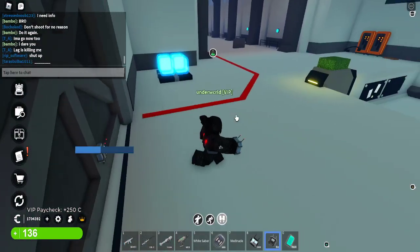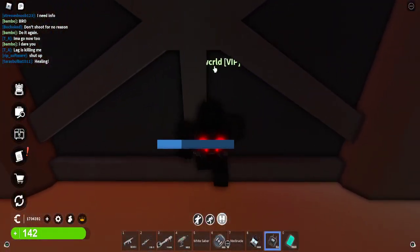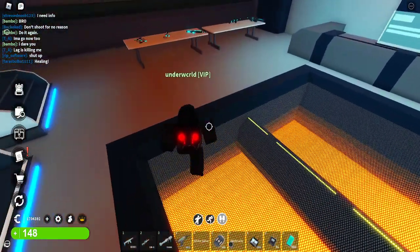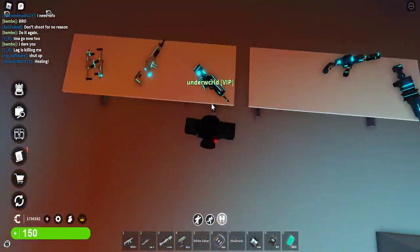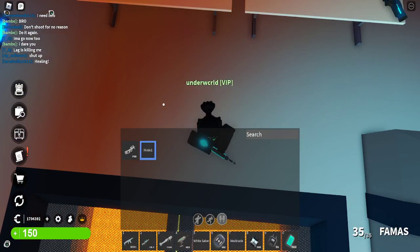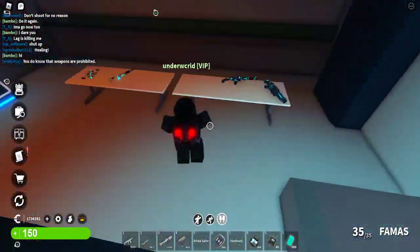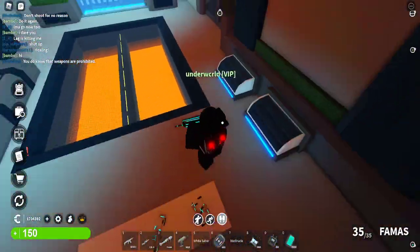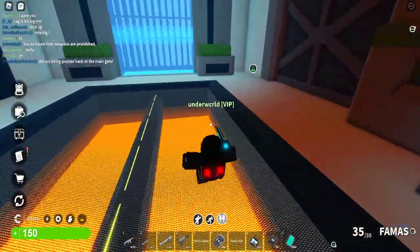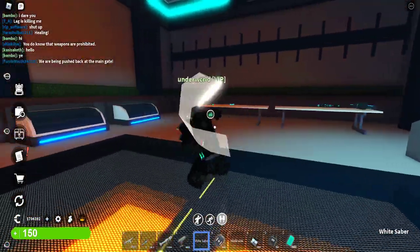Here is the armory. You can get a Famas — this gun has a cool roll mechanic where you press Q to roll. The other guns that can do that are the Templar, the RCR3, and swords — Vanguards and people with the white sword can roll too.